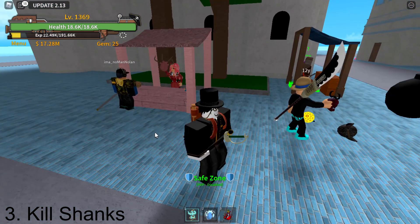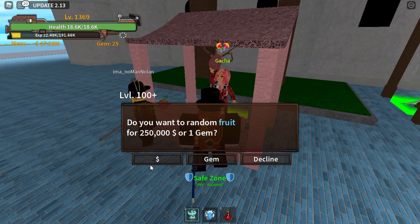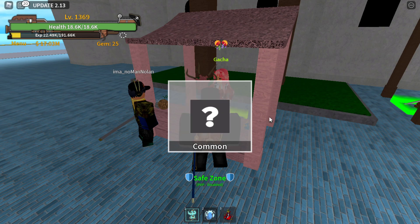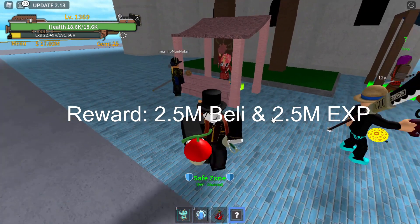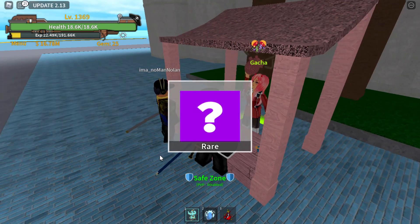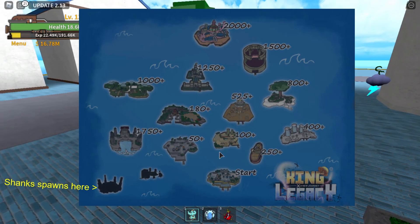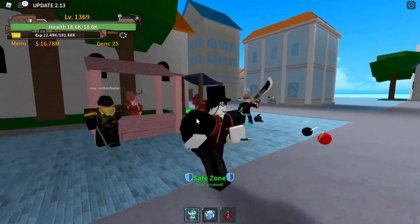Number 3: Kill Shanks. Shanks, aka the Expert Swordsman, is an NPC that appears every 2–5 hours and disappears after 30 minutes. After defeating him, each person gets 2.5 million bullies and 2.5 million EXP, but you need to deal at least 500,000 damage to get the reward. Shanks spawns in the stone area close to War Island.